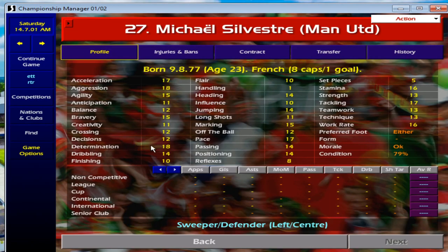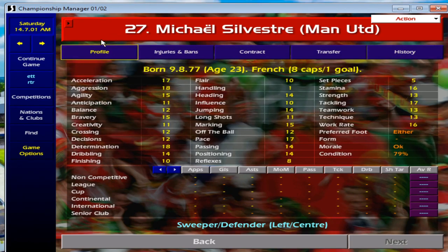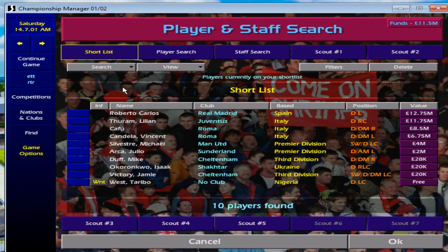Going down, Mikael Silvestre — a young 23-year-old. Acceleration 17 and Pace 17, which will improve as time goes on. He's already been capped by France with eight caps and one international goal, and he does get better on this game. Whether United play him regularly depends on their transfer activity — they tend to buy players quite frequently, so there might be a chance to get him.